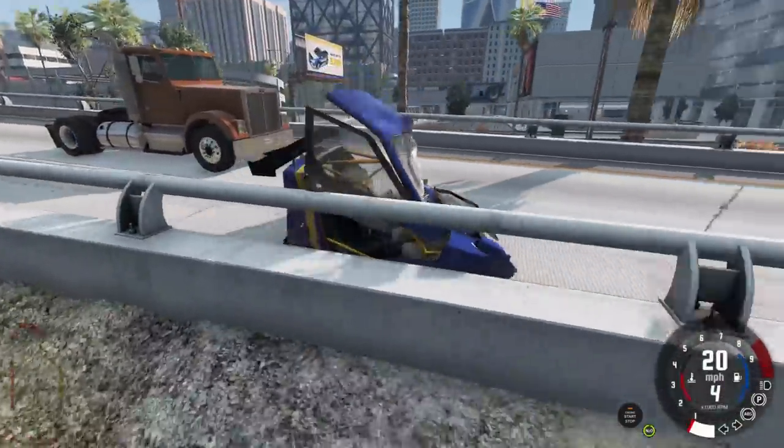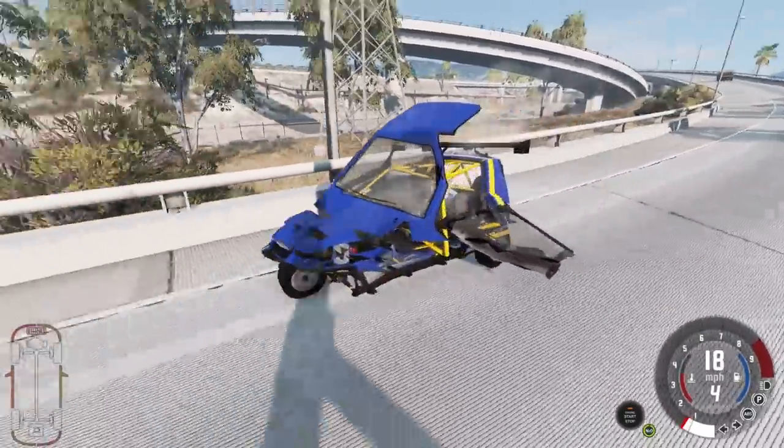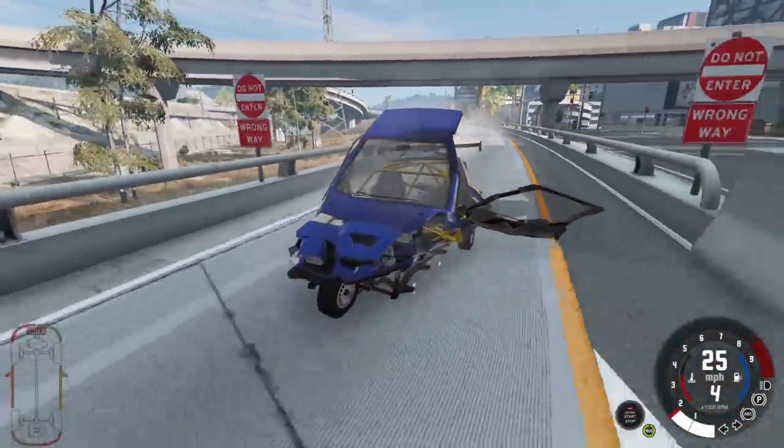We got hit again. The roll cage held up fairly well, at least for the driver. The passenger — what's the point of the cage? The passenger is dead. Oh, it still drives. I don't know how it still drives, but that's a thing.